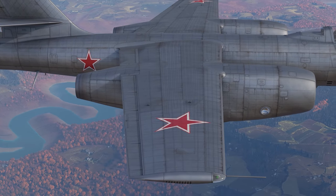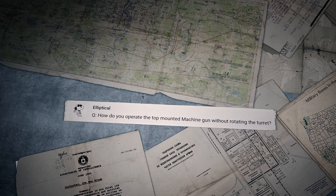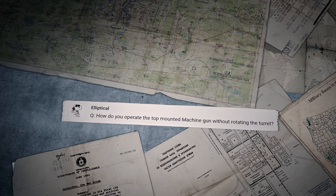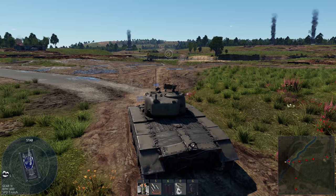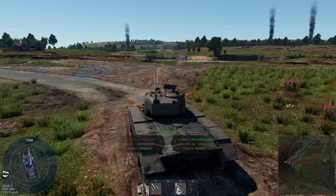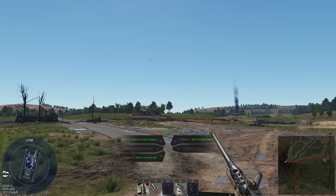Elliptical asks: how do you operate the top-mounted machine gun without rotating the turret? You can switch to it using the multifunctional menu — press Weaponry, then select Machine Gun.